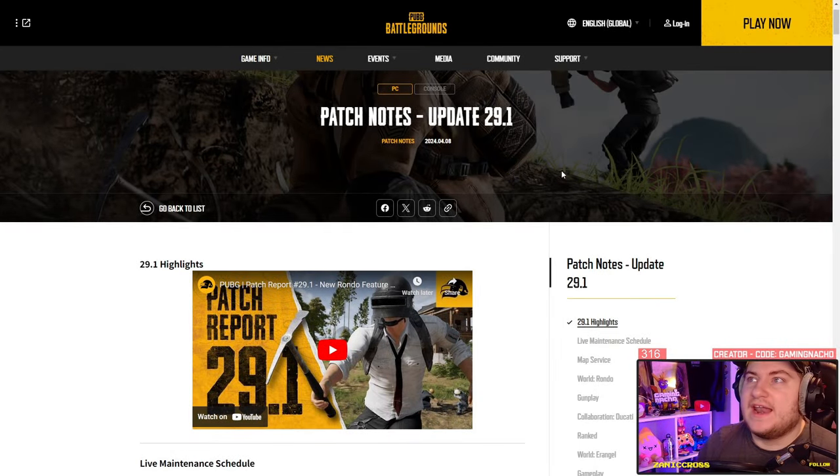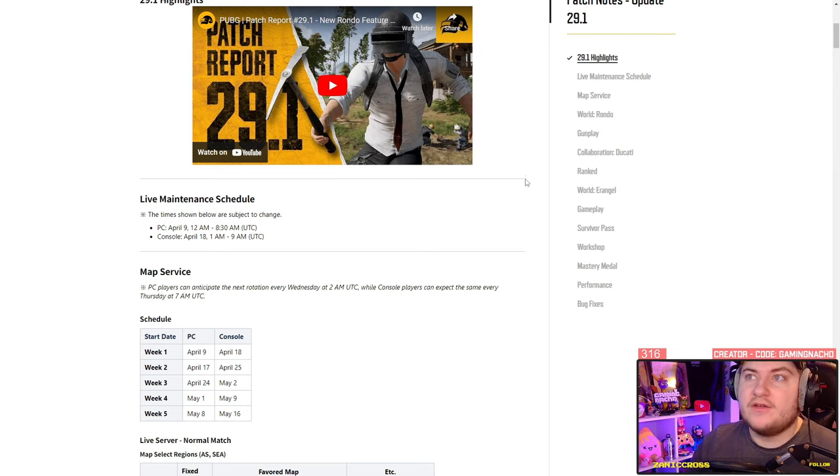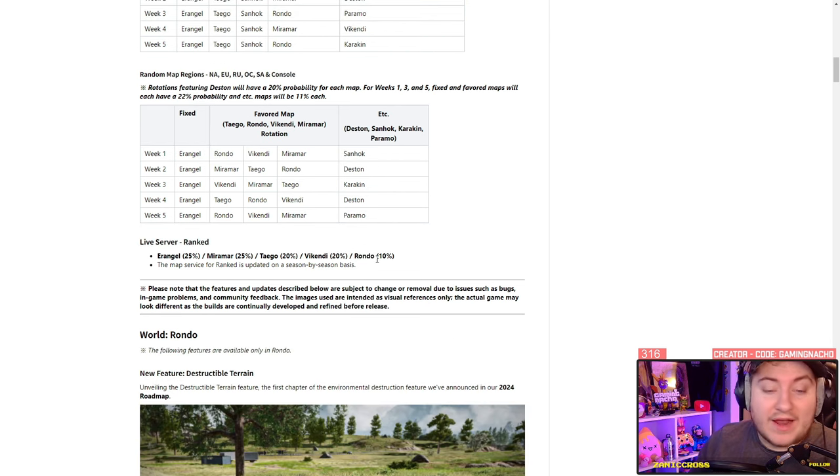Patch notes update 29.1 ladies and gentlemen, finally coming — we're finally going to make holes on Rondo. It comes to console on the 18th, PC tomorrow if you're watching this now. Here's our map rotation: Erangle fixed again, then week one — Rondo, Vikendi, Miramar, Sanhok, Erangle, Miramar, Taego, Rondo, Deston, Erangle, Vikendi, Miramar, Taego. Karakin and Paramo are in here, more Sanhok — PUBG, you know we like Sanhok.